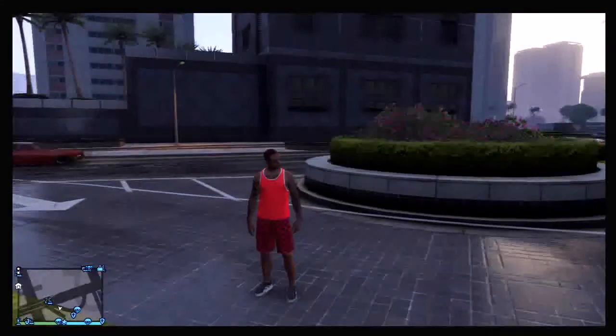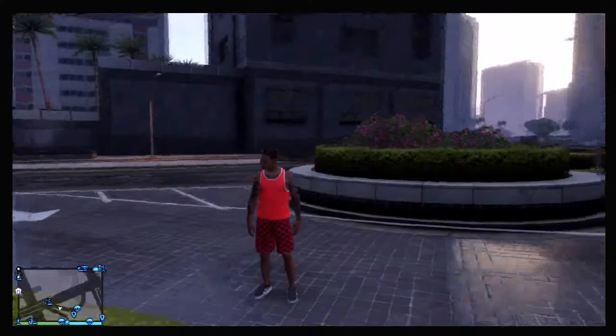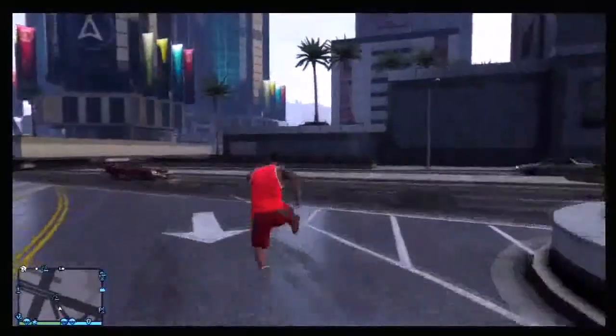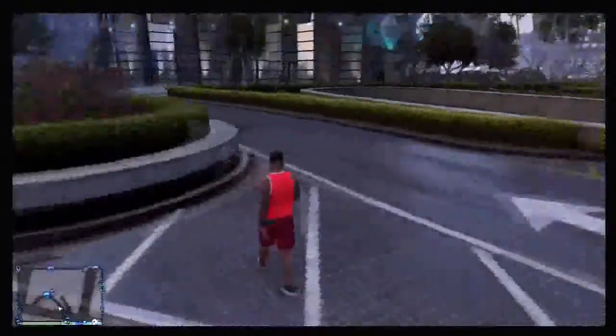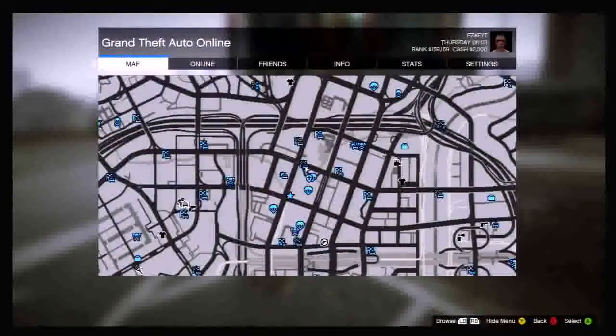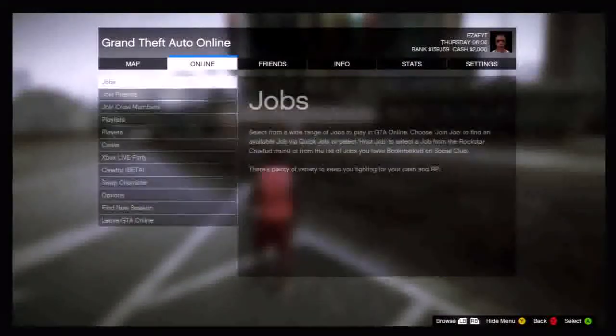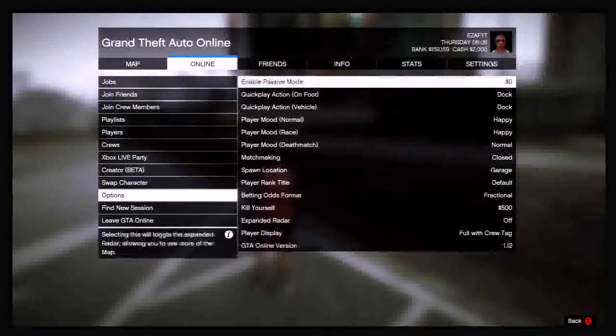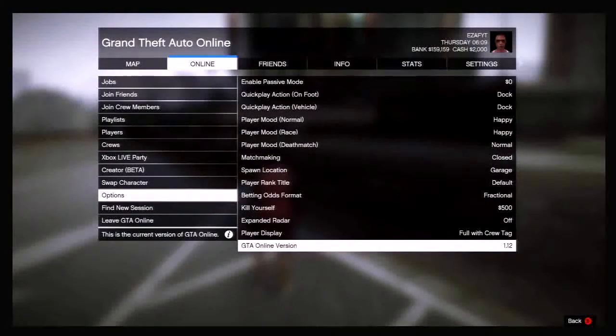Hello guys, what is up, it is EZFYT here bringing in another GTA 5 glitch video. This is actually a tips and tricks video — you're not exactly doing a glitch, but we'll just call it a glitch for the purpose of this video. I'm going to be showing you how to get all 50 stunt jumps completed in about 10 to 20 minutes depending on how many you need done. Just to prove this is version 1.12, as you can see at the very bottom there.